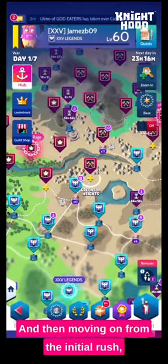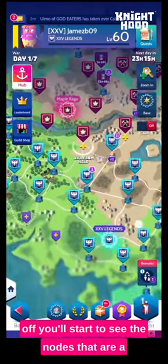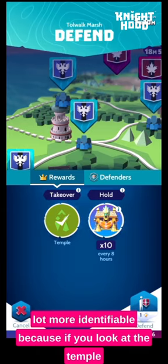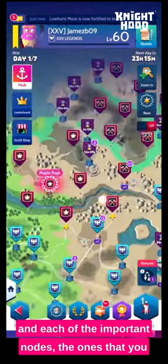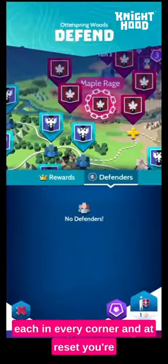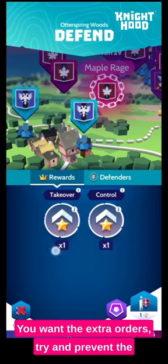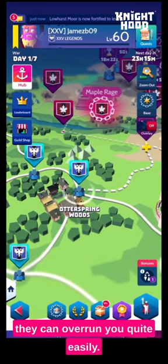Moving on from the initial rush, you can turn that colour grid off — I don't like it. If you do turn it off, you'll start to see the nodes; they're a lot more identifiable. The temple node has a little temple next to it, you can see it easily. The order nodes have got little towns attached to them. Each of the important nodes — the ones you need to be worrying about — you can identify them quite easily. You'll see in this map there's one of each in every corner. At reset you're going to be going for order nodes; you want the extra orders. Try and prevent the enemy guilds from getting all the extra orders, because if they get them they can overrun you quite easily.